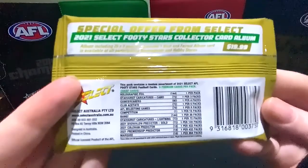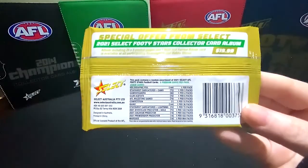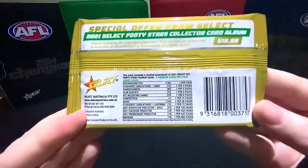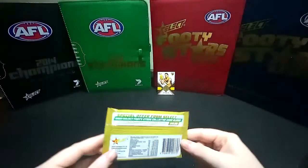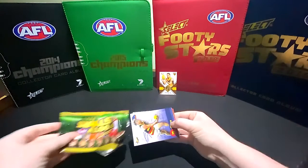Now here's the stuff that we really want to be pulling. Starburst Lightning - one in seventy-two packs. Then you've got the Brownlow Predictors - the Gold ones are one in one hundred and eight packs. We've got the Coleman Predictor this year, which is new - that's one in four hundred and thirty-two packs. And we've got a Premiership Predictor, also one in four hundred and thirty-two packs. And the Marquee Cards - the rarest of the rare - are one in every eight hundred and sixty-four packs. Fingers crossed we get one. At the very least you'd expect a Bang Card, but anything above that would be an absolute bonus.